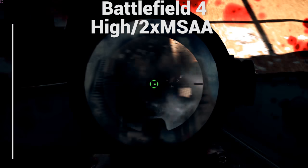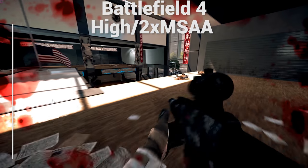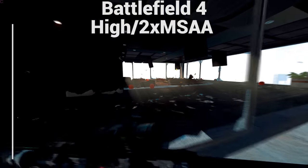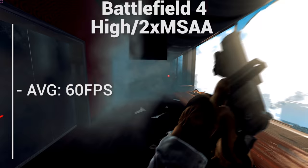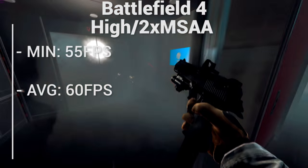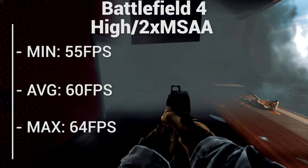For Battlefield 4, we set all settings to high with anti-aliasing at 2x MSAA. Playing a bit of multiplayer, we got an average frame rate of about 60 frames per second, with the minimum at 55 and the maximum at 64. So yet again, not that bad.